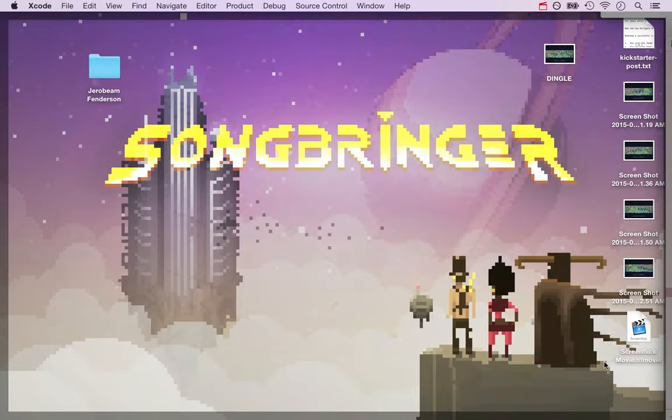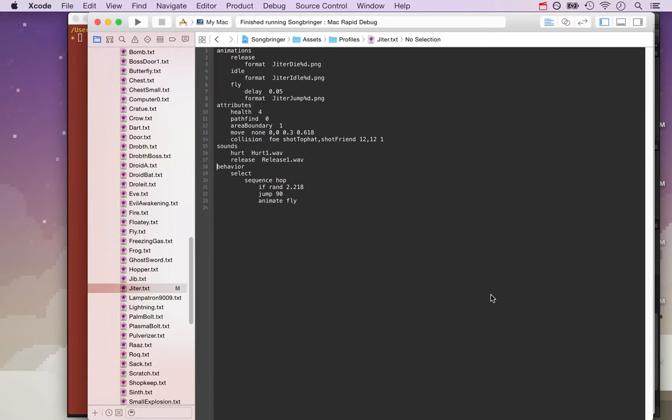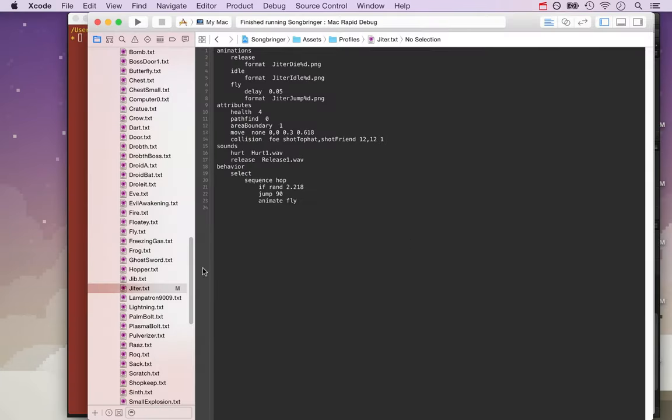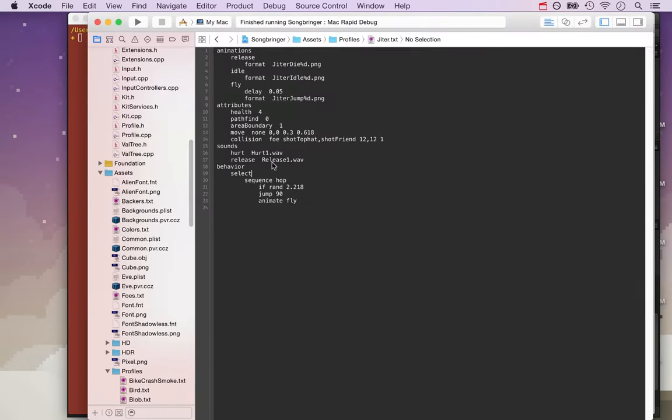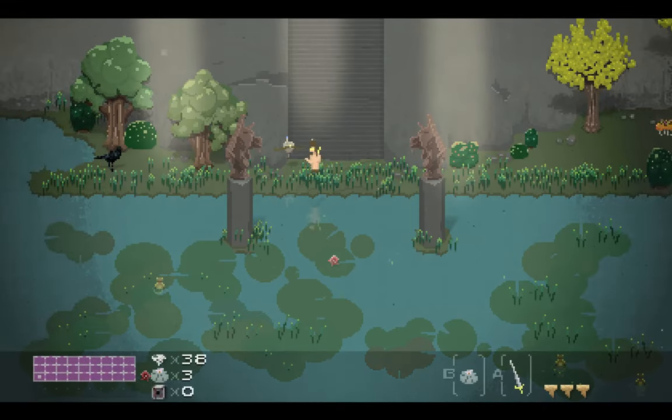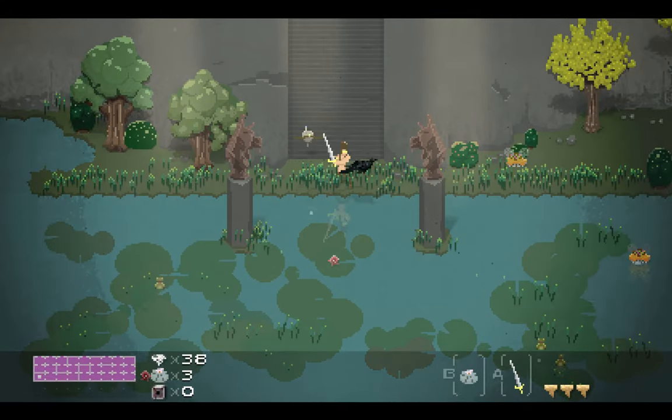This is a recap, highlight-style video about the last week of developing Songbringer. This is the game Songbringer — a Zelda-like game that's procedurally generated based on six letters you give it when you start your adventure. I'm going to recap what's been done this week, and actually this is going to be more like two weeks worth of highlights. I want to keep this to around five minutes and just show you some of the stuff that's been done.